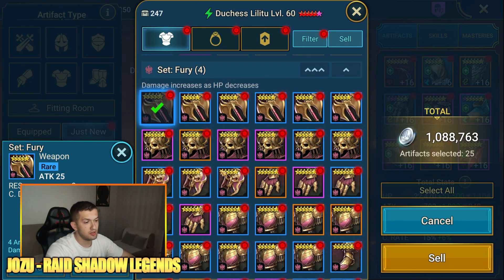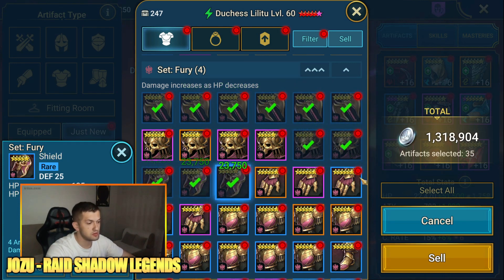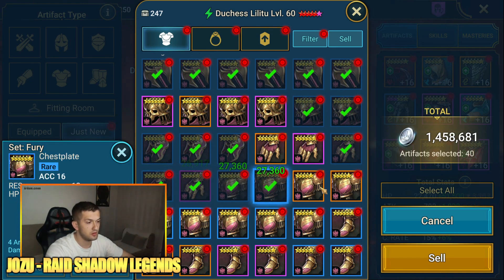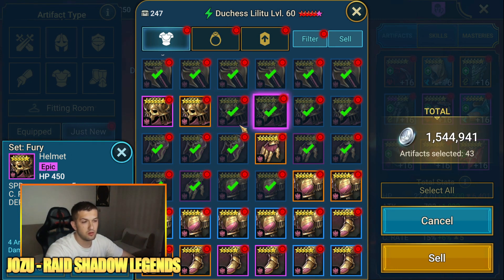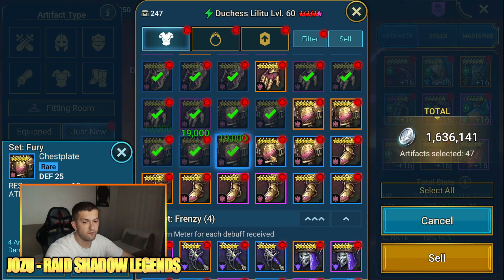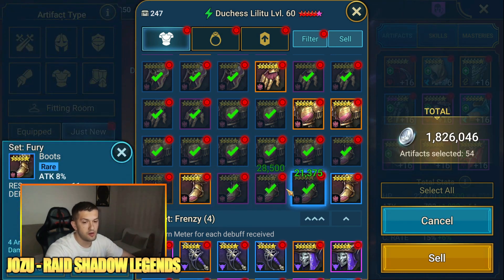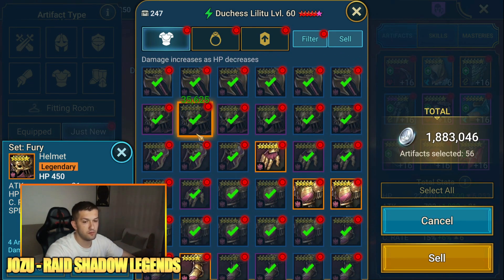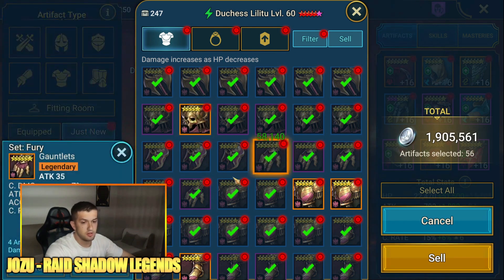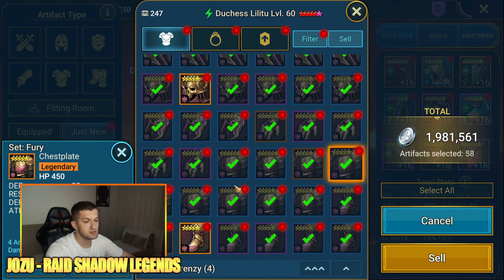Fury set - I'll go ahead and sell everything, almost everything that is not legendary. Going through these - I missed one here. I'll keep this one: speed but high crit rate, so it can be useful. What about this one? Nothing. This one has speed and crit rate. That's a flat stat, flat stat, flat stat. So again from all of these I've kept only two.